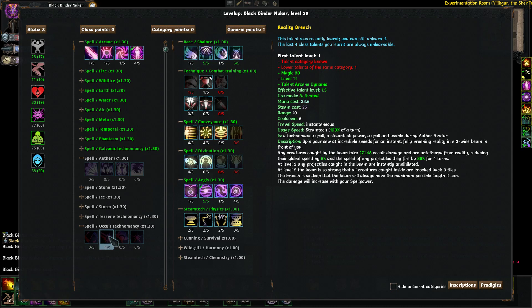Reality Breach: spin your saw at incredible speeds for an instant, fully breaking reality in a three-wide beam in front of you. Any creatures caught take 271 occult damage, are untethered from reality — reducing their global speed by 6% and projectile speed by 36% at level three. At level five the beam knocks back targets by three. The breach is so deep the beam always has maximum possible length — range 10. It's the coolest spell effect in the game. It's a decent debuff, somewhat protects you from projectiles, and is a knockback — a very good spell.